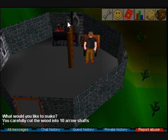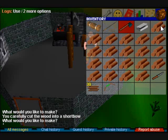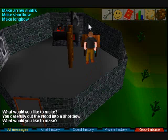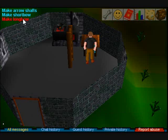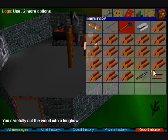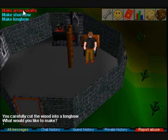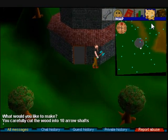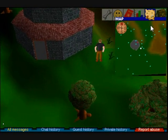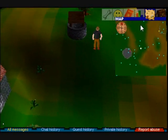When you hit level 5 fletching, start making short bows. I don't advise making the string because that also takes 15 or so crafting, and at this point you don't really have that. Progress from short bow to long bow at level 10. I advise you bring a knife when starting out the skill down at the lumber mill, and from that you will slowly advance your fletching level.